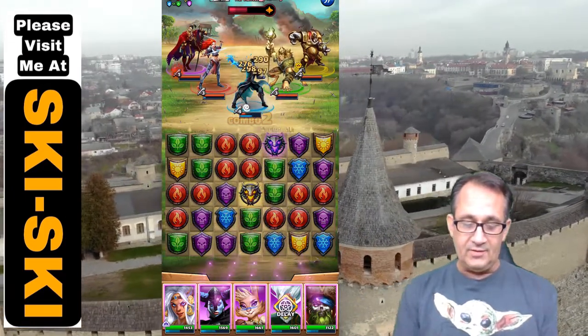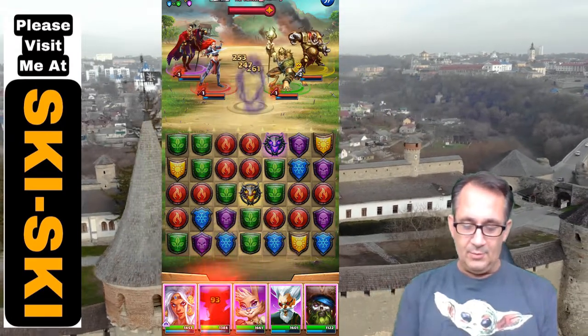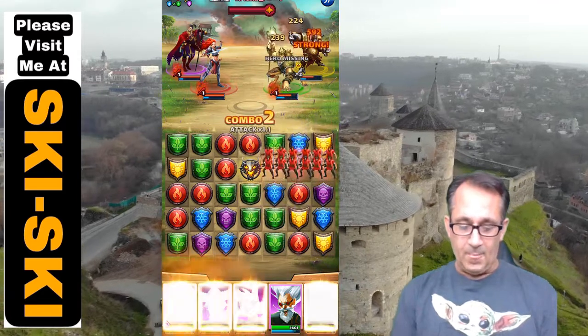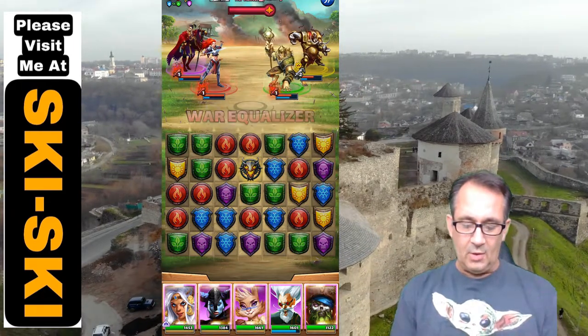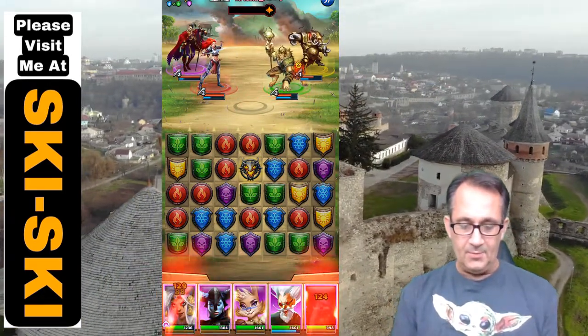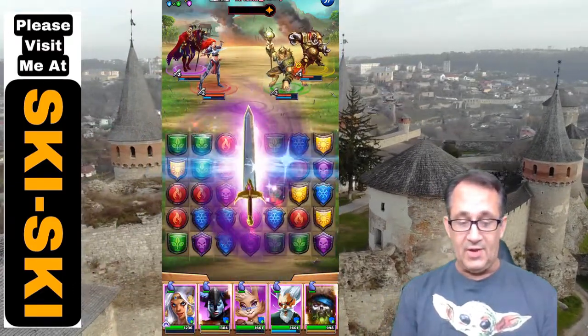We're going to try to take out Frost — he's not a bad one to wipe off the board, and that healer wouldn't be bad either. This should activate most of their abilities, and I can go from there. We'll start with Freya to get a minion out there and see what they can do. Killhair was going to do 300% to everyone — we'll see how that thins them out.